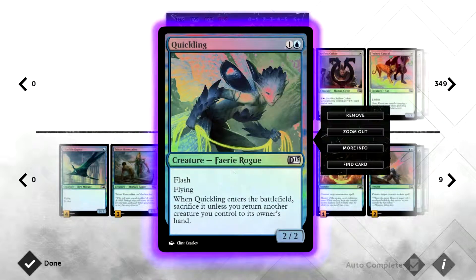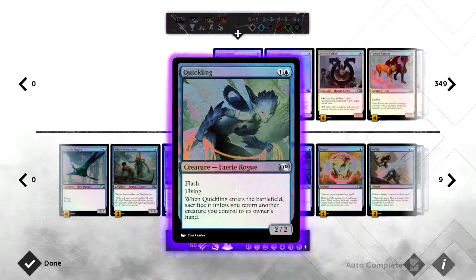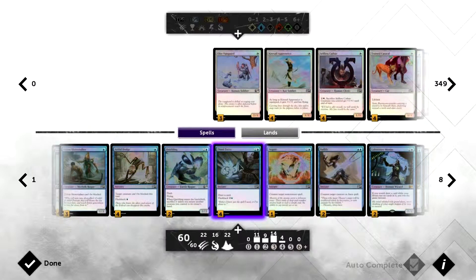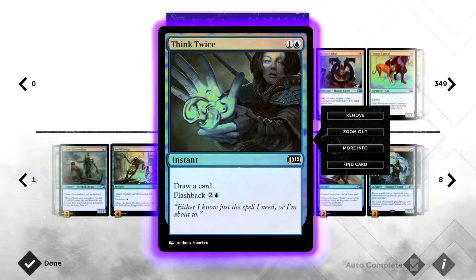Quickling is a 2/2 for two mana with flash, meaning you can play it at instant speed — any time, even on your opponent's turn or during combat. It has flying, and whenever Quickling enters the battlefield you sacrifice it unless you return another creature you control to its owner's hand. If you've got a big beater your opponent is trying to kill, this is a great way to bounce it back — a little like Unsummon on a stick.